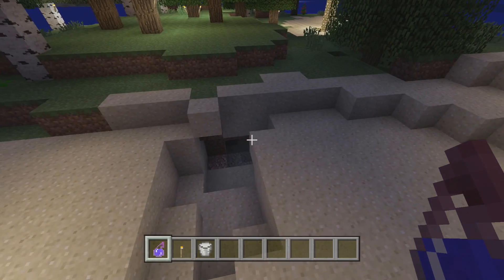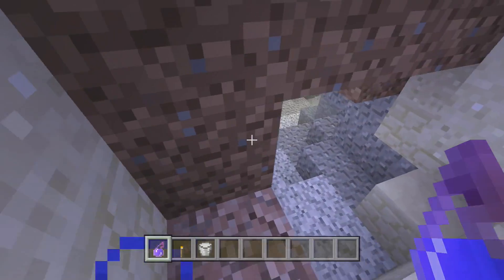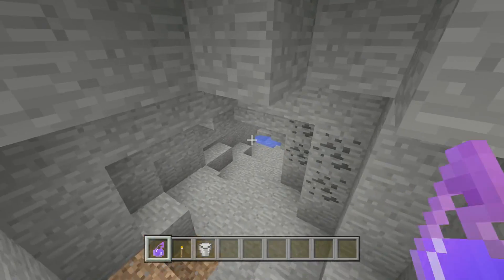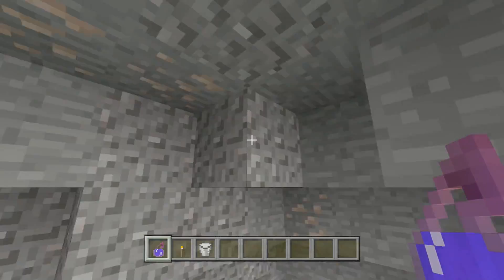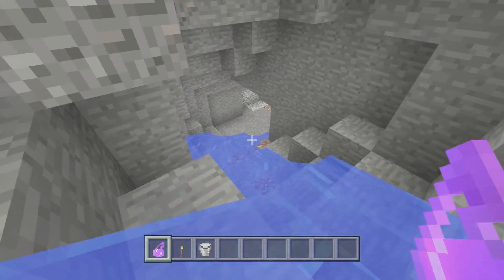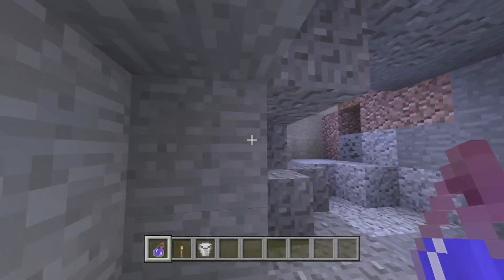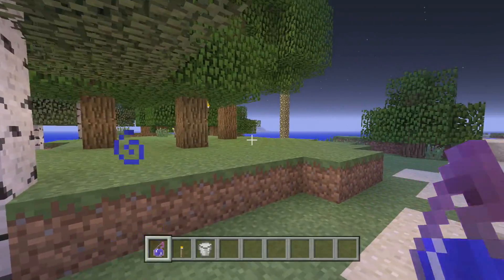Animals could spawn here too if you expand out on your land and grass. Coming down into the island's cave, you have a decent cave with coal and some iron down here. I'll leave the rest of the exploring to you guys — you can do all that awesome mining, the usual Minecraft thing to do.